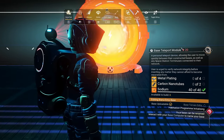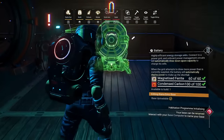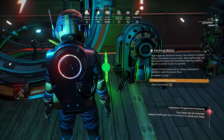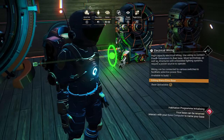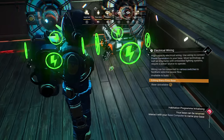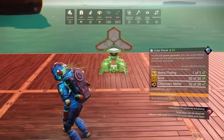First, you'll want to place your base teleport module. Right next to it, place your biofuel reactor. You can optionally place two batteries. If you're just going to go with a teleporter and biofuel reactor, you can wire it just like that. If you are going to run with batteries in your setup, hook it to your lead battery, then take your lead battery and plug it into the secondary, then take that secondary battery and plug it directly into the teleporter.